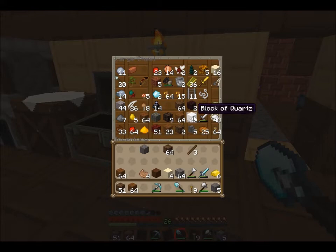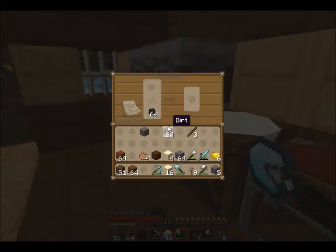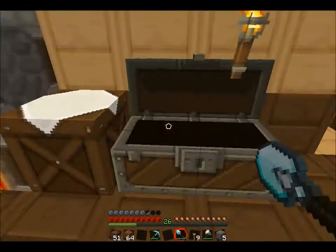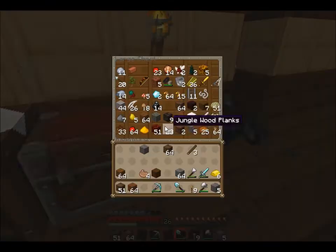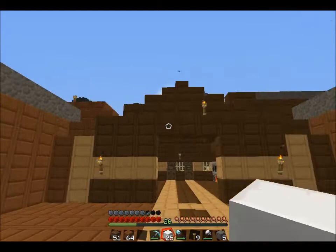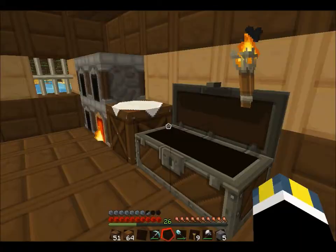Block of quartz — I could use that. Oh what is that — oh, that's sand too. I'll save it. I don't know — I'll make a fountain with it later. And I just noticed that I needed a roof.